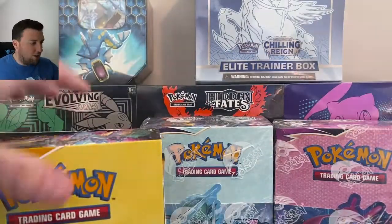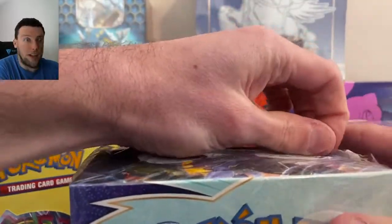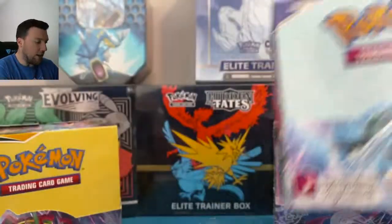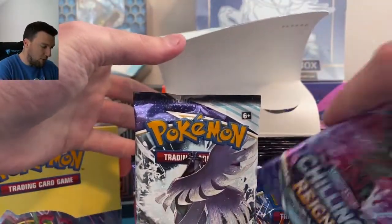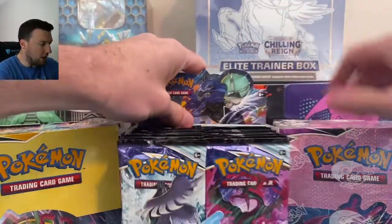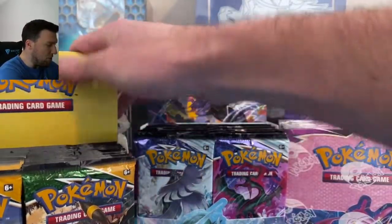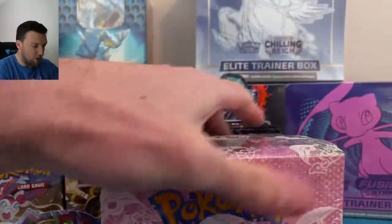I'm going to open up all of them on camera so you can see I did not pull out the important packs or anything like that. I thought about doing a hits-only video, but no — I want to go through every single one of these sets. Moltres trying to fly out of there! There's Chilling Reign, there's Evolving Skies — just behold the beauty of a brand new booster box. There's nothing like it. And one more, Fusion Strike.